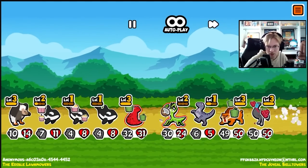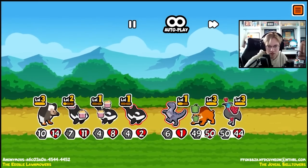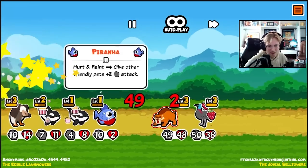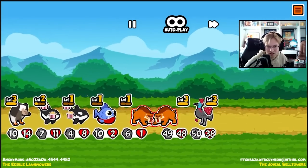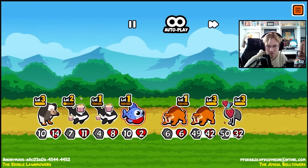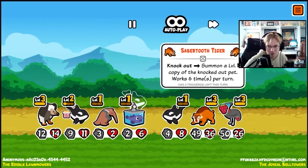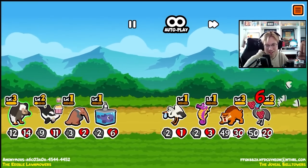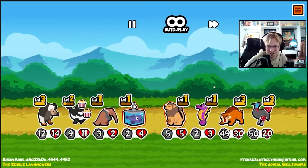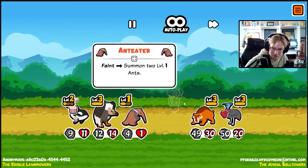I think we just win here because he doesn't have a vulture and our orcas are just gonna keep spawning stuff. His sabertooth tiger only has three triggers left. What is going on? Everything's spawning everything — we get more ants from the anteater. Our vulture got moved.